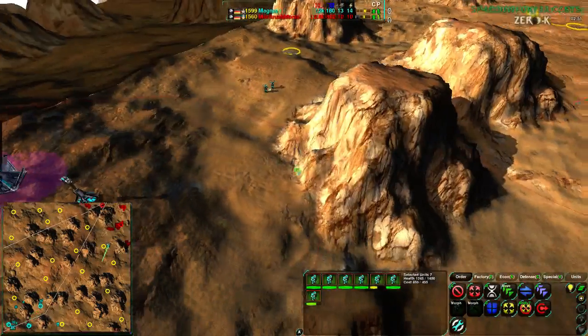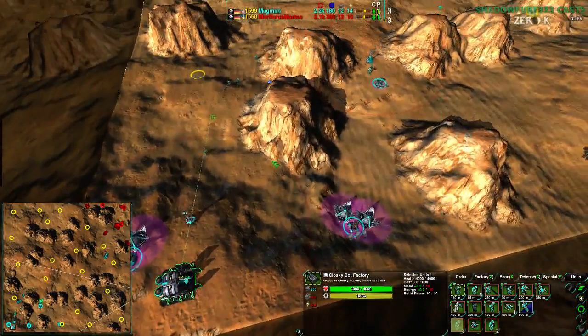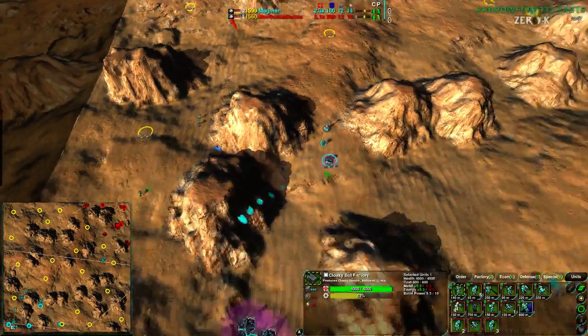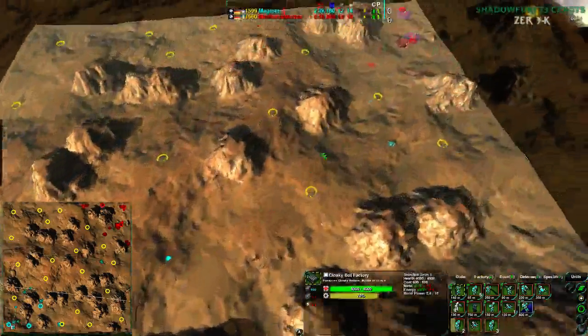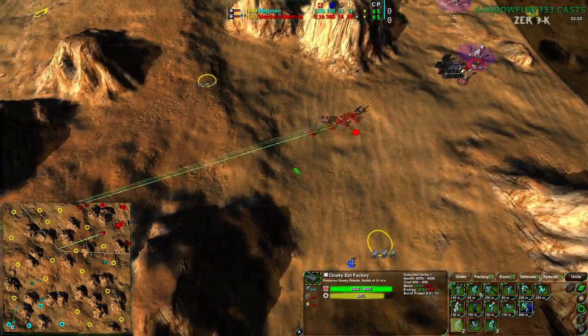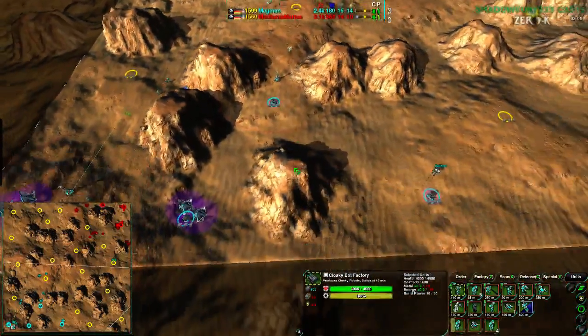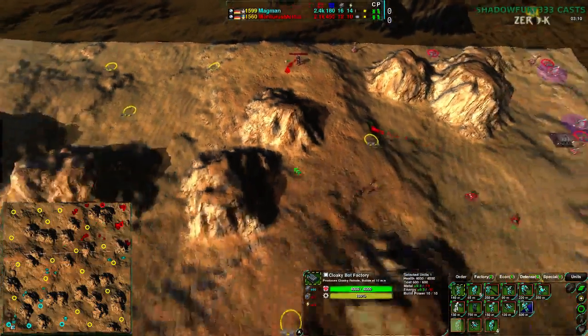However, Magman does retreat in time back to the main base and is continuing to go for more Glaives, though a Tick is forthcoming. Magman and Mortarus are about even for economy, though Magman is ahead in power — 14 energy to 10 — and actually getting ahead by metal as well. Magman is expanding quite a bit faster than Mortarus.